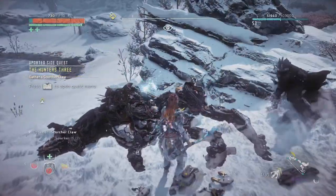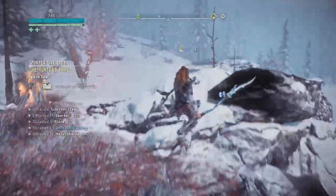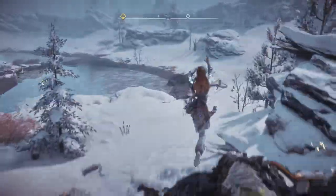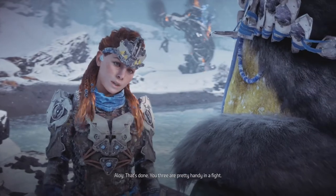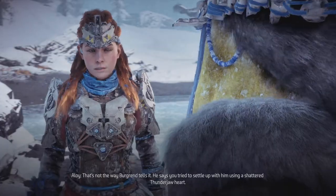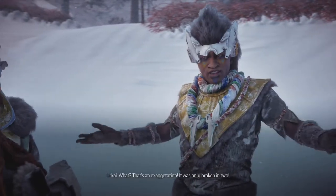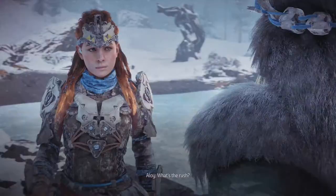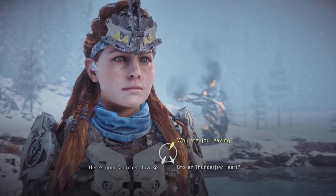Gather a scorcher claw - there we go. Let's talk to - who's the tie? All right, 'I'm supposing you're her - you want to talk about our deal with Bergrin?' 'That's done. You three are pretty handy in a fight.' 'Thanks, I guess. Not that we needed your help - we were doing just fine without you.' 'That's not the way Bergrin tells it. He says he tried to settle up with him using a shattered thunder jaw heart.' 'That's an exaggeration - it was only broken in two.' 'Come on boys, back to the hunt - we still need two more of Bergrin's components.' 'What's the rush?' 'We want out of these lands as soon as possible - that's all you need to know.'